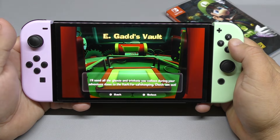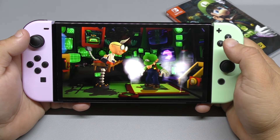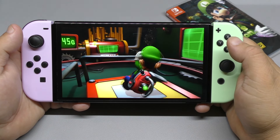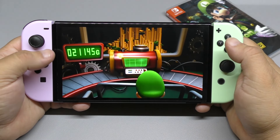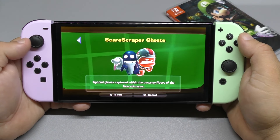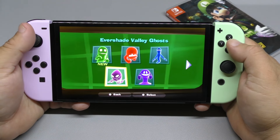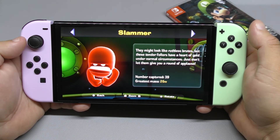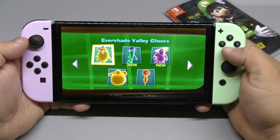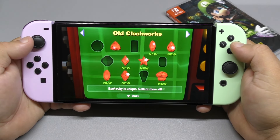The vault — this is where everything from E-Gad's, all the ghosts and gems, is stored. I'll show you guys. This is basically where everything you collected is being stored. You've got all the types of ghosts you caught right here.